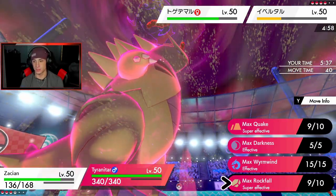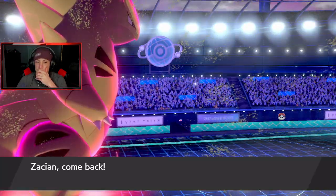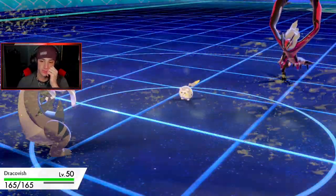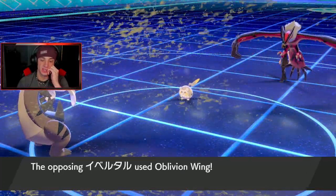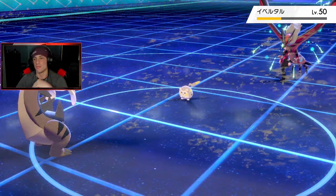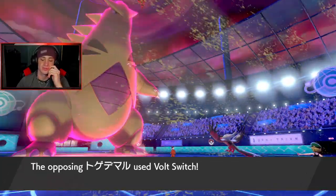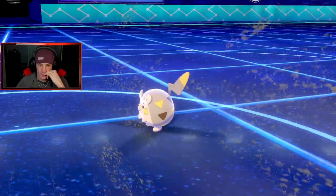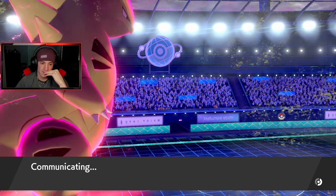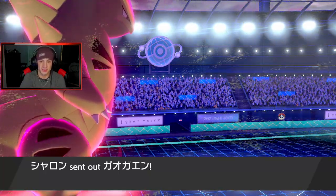I can totally see Yveltal just Protecting, so I'm going to take out Togekiss. Togekiss drops. Yveltal could just Protect — he goes Oblivion Wing! He's getting HP back and gets a KO. That's a rough call by Jeans. Bolt Switch comes out — oh lord. Good part is Zacian is not minus one anymore, so that's good. But Tyranitar is going to be minus two. I still think we pick up the KO here and get a Special Defense boost. Earthquake comes out — Quake should still pick up the KO. Take him out! Yes! He still has Togekiss who he'll bring back out for a Fake Out.